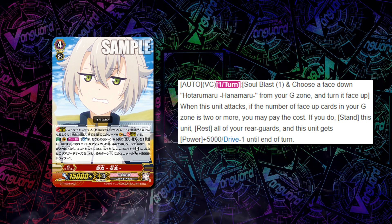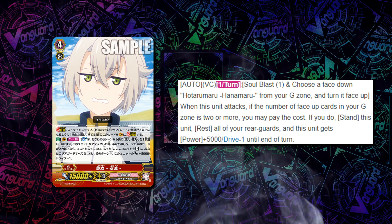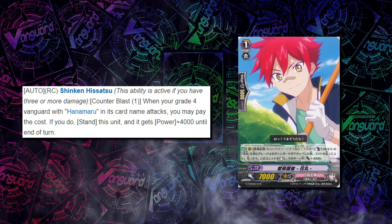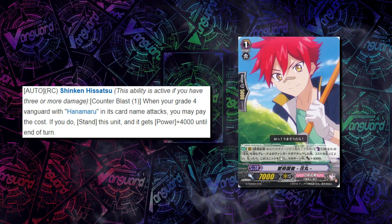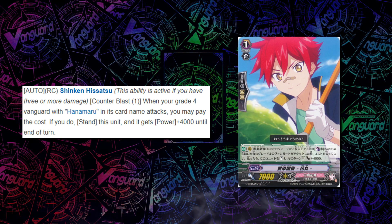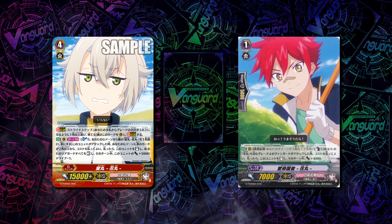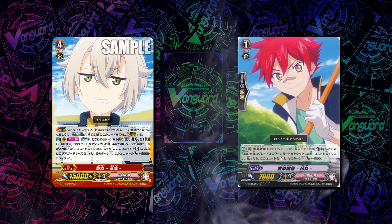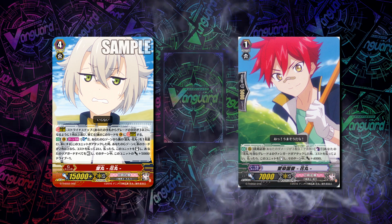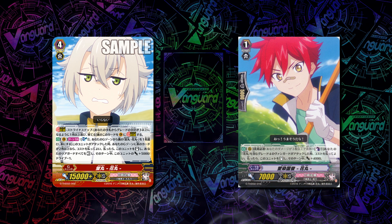Harepin runs Hotarumaru as a 4-of, and it definitely makes sense. To pair it up, there's a Grade 1 in the deck that Harepin runs at a count of 3, which has the skill that when your Grade 4 Hanamaru Vanguard attacks, you can Counter Blast 1 — if you do, you stand him and he gets plus 4k until end of turn. This is a Shinken Hisat skill, and it pairs up really nicely because you can activate it twice. He becomes an 11k attacker on his own, or an 11k booster, and you can even run two of them to make 22k columns.